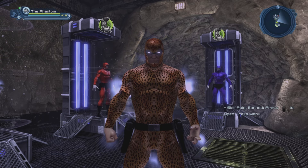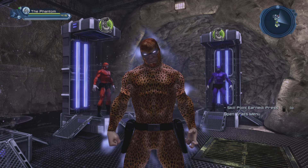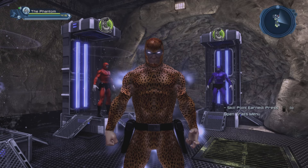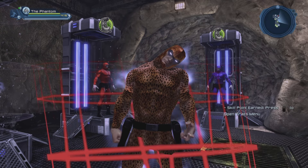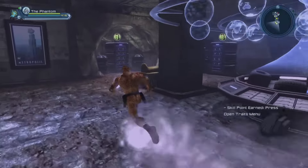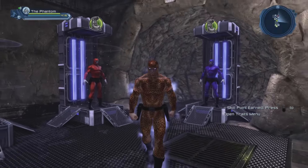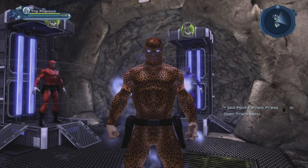There was a series called Defenders of the Earth in the late 80s where we had the Phantom, Mandrake the Magician, Flash Gordon, and a whole bunch of their characters. And in that series, the Phantom would call for certain powers — for example something like, 'By the law of the jungle, the ghost who walks wants the power of 10 tigers.' But here we got the cheetah skin, and I wanted to have a speedster armory. So I figured in this case the Phantom doesn't ask for the power of 10 tigers — he asks for the speed of 10 cheetahs.